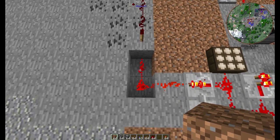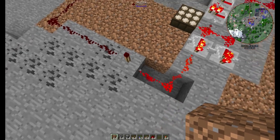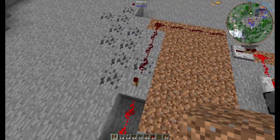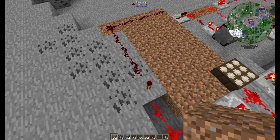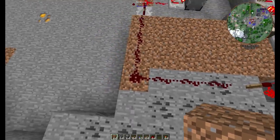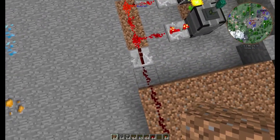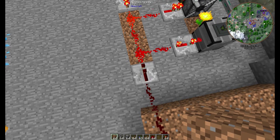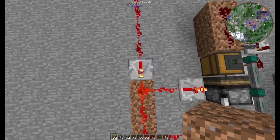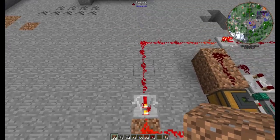Wenn die dann ausgeschaltet ist, geht hier diese Redstone-Fackel an. Das ist so eine Inverterschaltung, wenn man so will – könnt ihr nachgucken, ich habe natürlich entsprechend auch schon Tutorials gemacht zur Inverterschaltung. Dann geht hier der Strom weiter. Also diese Messleitung sagt dann hier unten, ich habe Strom. Wichtig ist, dass hier ein Repeater ist, damit der Strom nicht in die falsche Richtung fließt – also so als Diode, wenn man so will. Und hier ähnlich, hier ist auch eine Art Diode, die dafür sorgt, dass der Strom nicht in die falsche Richtung fließt.